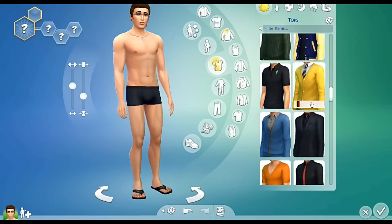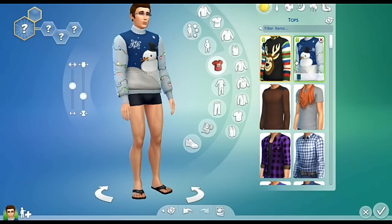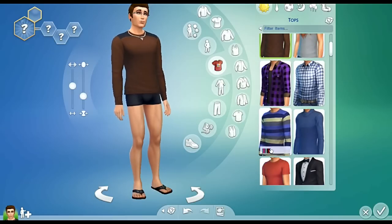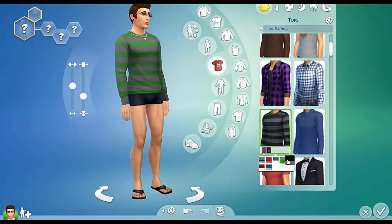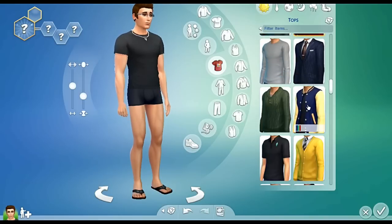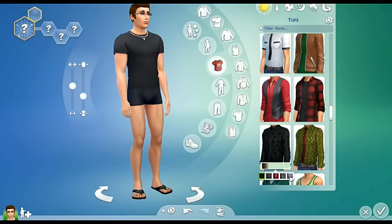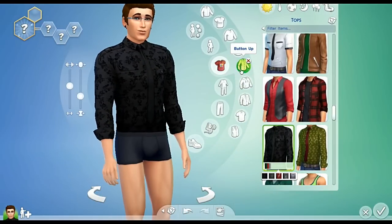Now let's get on to clothing. Quite a few options. All these Christmas jumpers would have been great over the Christmas period but unfortunately didn't have the game then. So I will look for something else. Horizontal stripes generally don't look good on me and don't look good on my sim either. That's not too bad — typical colours, well colour and shades. I like this — hang on, let's have a look. The colours on it are not bad. I'm going with this black form now. Looks dapper!